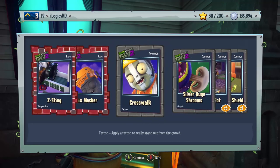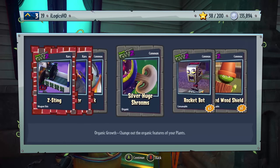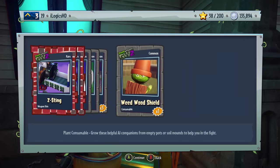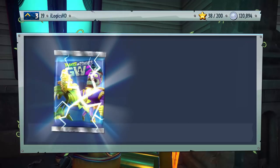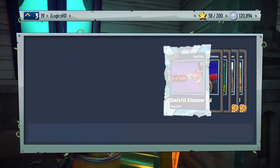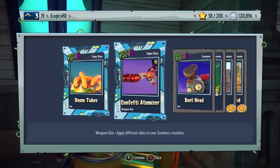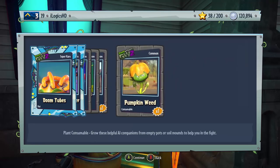Mix Master, Z-Sting, Crosswalk, Silver Huge Shrooms — that doesn't really look silver to me — Rocket Bots, and some Weed Wood Shield. Next pack: Doom Troop, Doom Tubes, Confetti Automatizer, Boot Head, Silver Broccoli Goatee, Newspaper Zombie, and Pumpkin Weed. We're almost at the end of this pack opening — how have we not packed anything good?